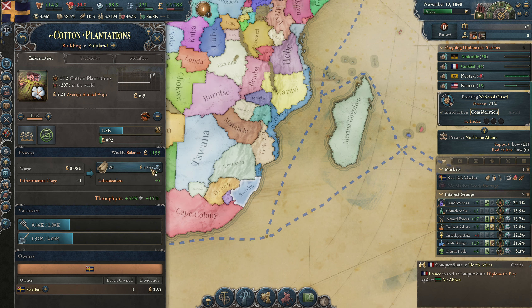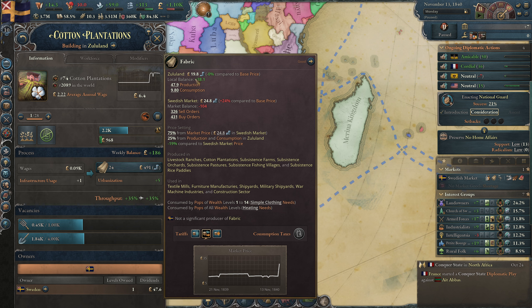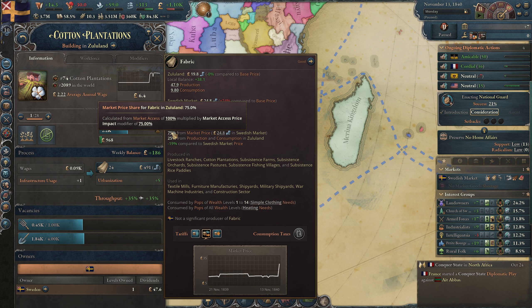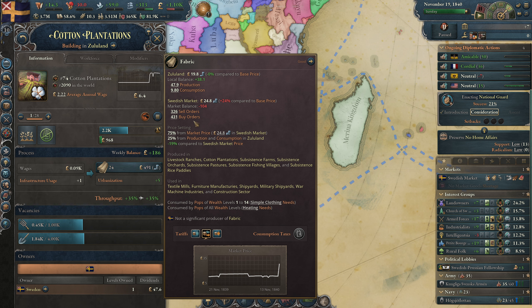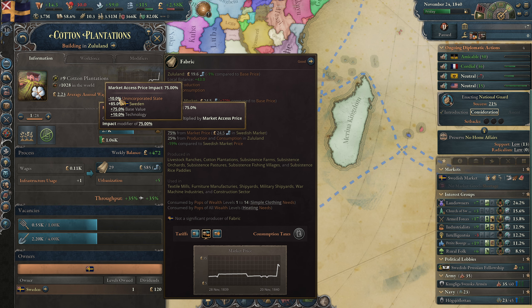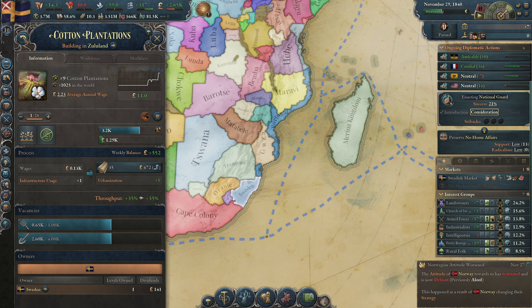Canceling that trade route means my cotton price in the market is getting higher unfortunately. The price in Zululand is different from the Swedish market — in Zululand the market access is 75% and not 85%, so even if the Swedish market needs a 24% higher price it doesn't apply in Zululand. An unincorporated state is always minus 10%, which is very bad. But people are going to work here apparently.